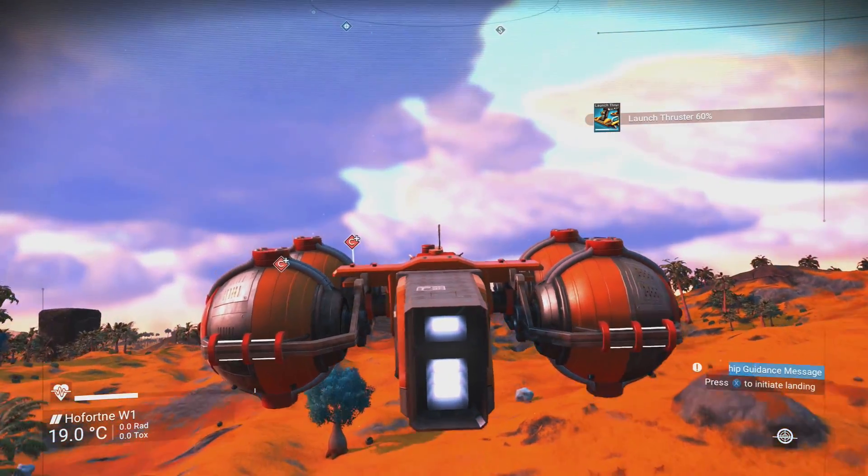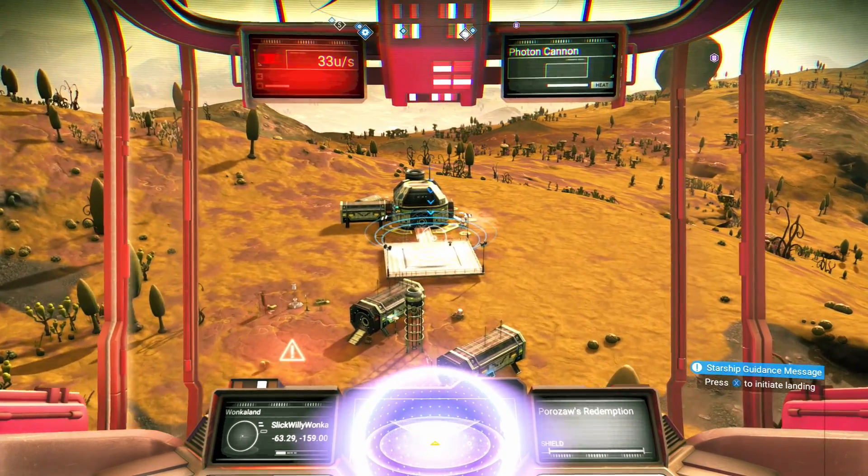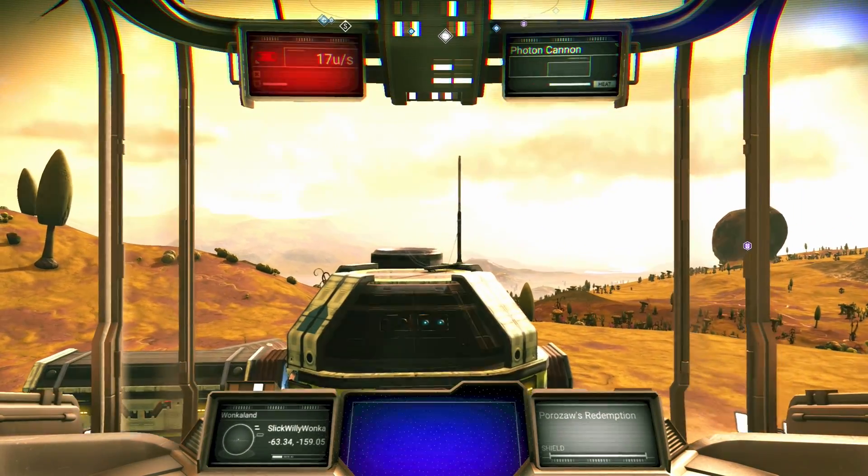If you're sick of wasting launch fuel every time you take off from a planet, keep an eye out for those glowing blue circles near certain structures. Simply approach them and initiate a landing when it goes green, and then you'll be able to take off without spending a drop of fuel.